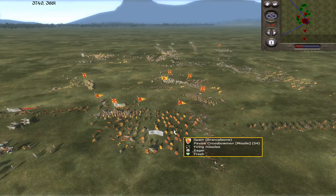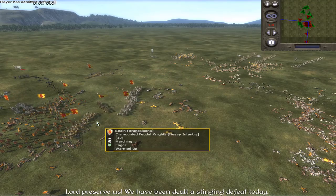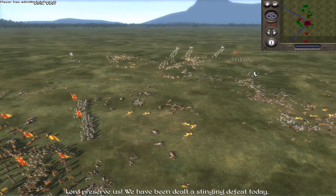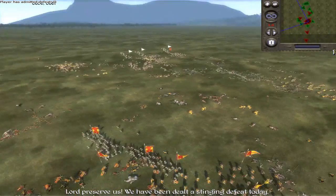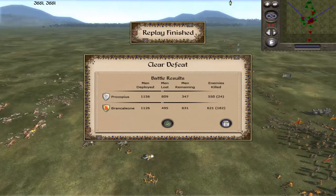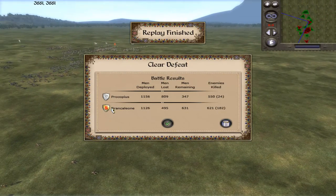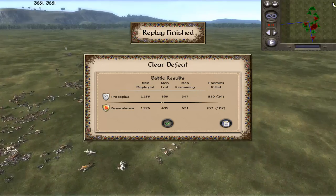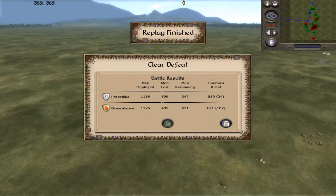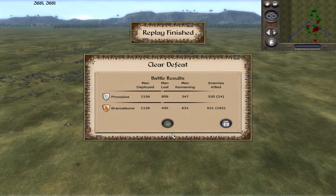Even if I managed somehow to take out all his crossbow — which I can't do — we have been dealt a stinging defeat today! He's got too much heavy infantry left. I couldn't pick away at him, so I just admit defeat at this point. Good game to Gwalt, also known as Bransilione — he likes that name sometimes. I think this battle was from a long time ago, maybe over a year ago, but there's another match we played together and I hope to upload that one shortly.